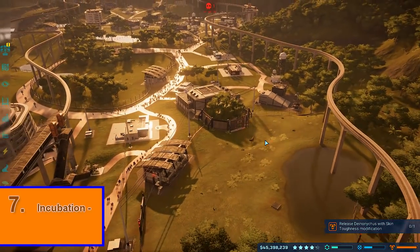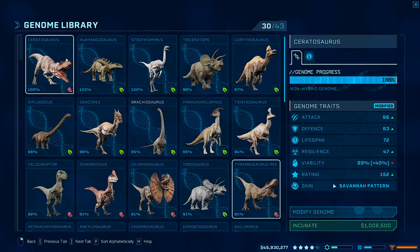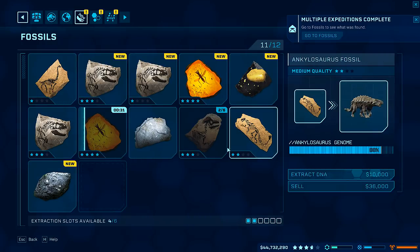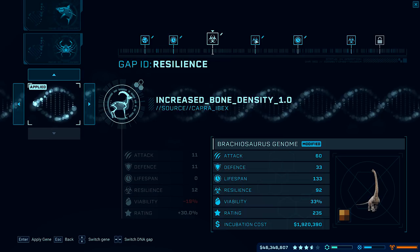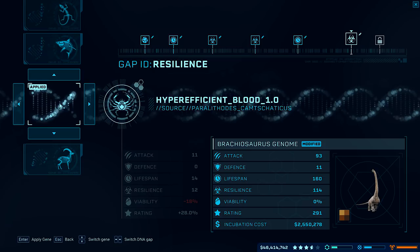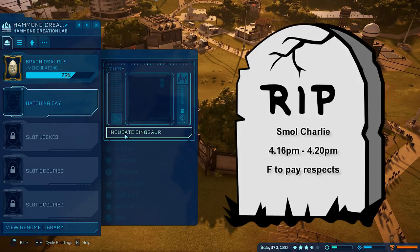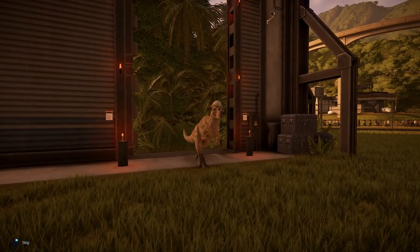Now that you've started expeditions and found fossils, you can start understanding how the dinosaur creation process actually works. Every time that you extract DNA from a dinosaur fossil, you increase the percentage chance of that dinosaur being successfully created in the Hammond lab. Extracting the same fossil repeatedly means you'll eventually get your dinosaur percentage way up and have a lot fewer failures. Once you start modifying your dinosaurs' genes and adding in random bits of other DNA, the percentage chance of success will decrease. In the early game when funds are tight, sometimes you'll be throwing resources into creating a dinosaur only for it to fail — keep an eye on this viability percentage number to be disappointed less often.